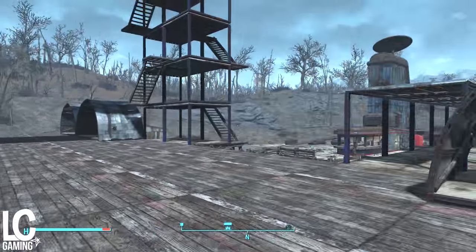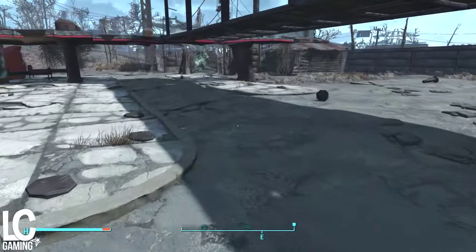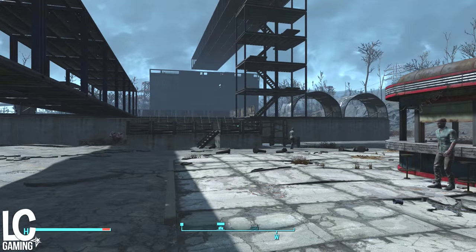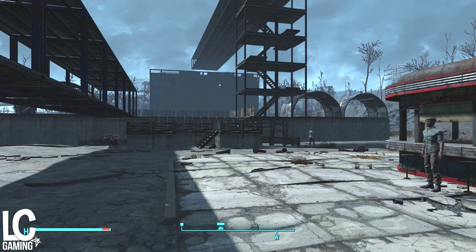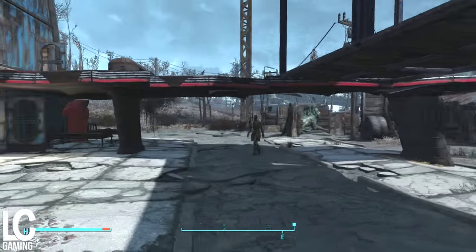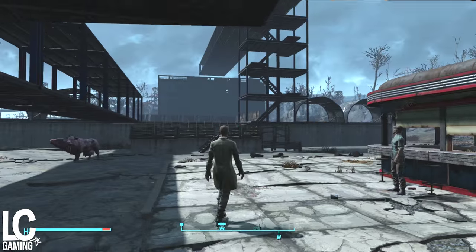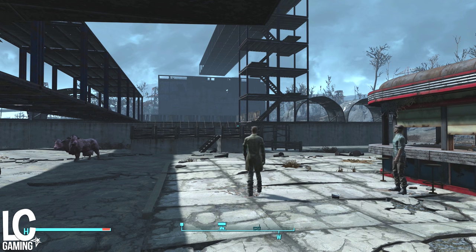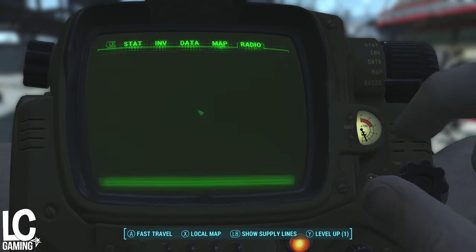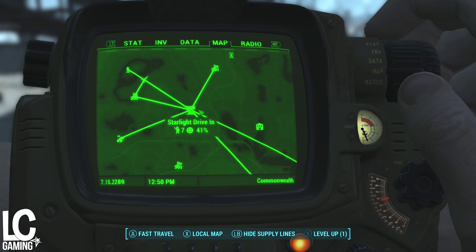What I originally planned was to turn this into an arena. If you remember back to when I was building Sanctuary, I went over wanting to build something here - more like an arena for trading, because I wanted this entire place to be some kind of outpost for provisioners. Let me get my map out real quick - you can see if I go to show supply lines, all of my provisioners so far converge here.